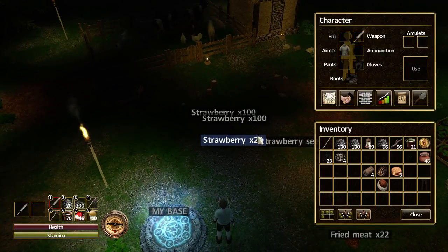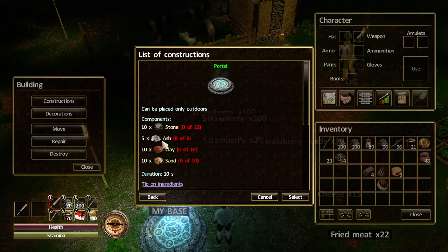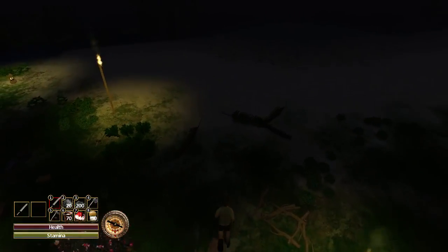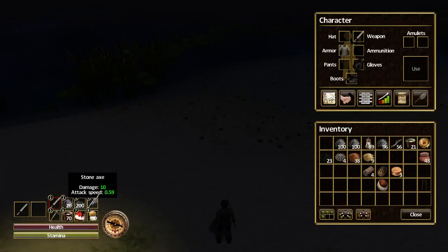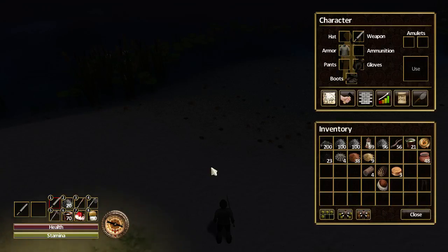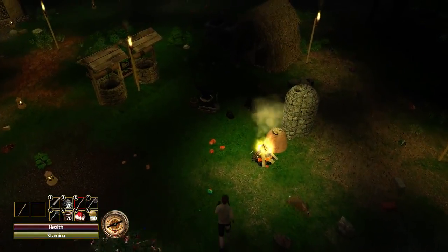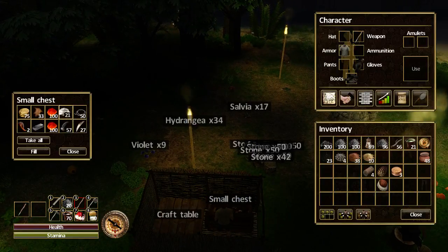I need to bring up the build menu and look at what we need for the teleport. To make the portal: 10 stone, 5 ash, 10 clay, 10 sand. I've got the clay — I need to go dig some sand. I also need five ash, which your fangs and claws will help you with. Fortunately I've got 21 ash made.